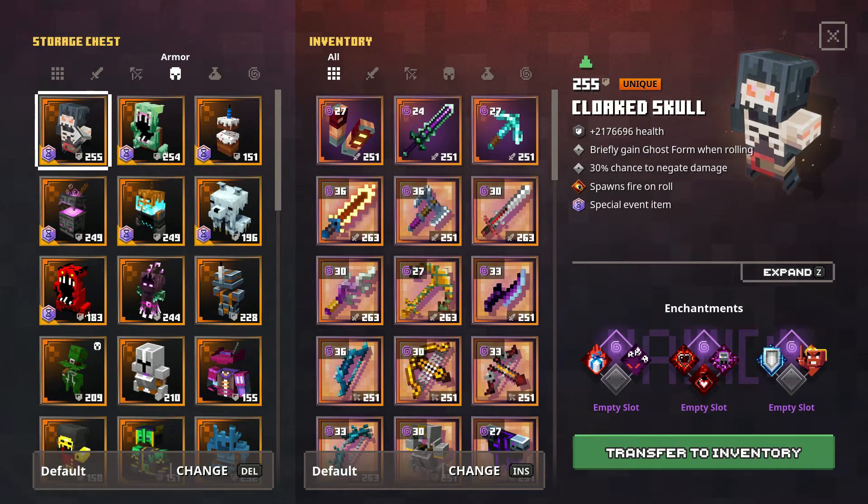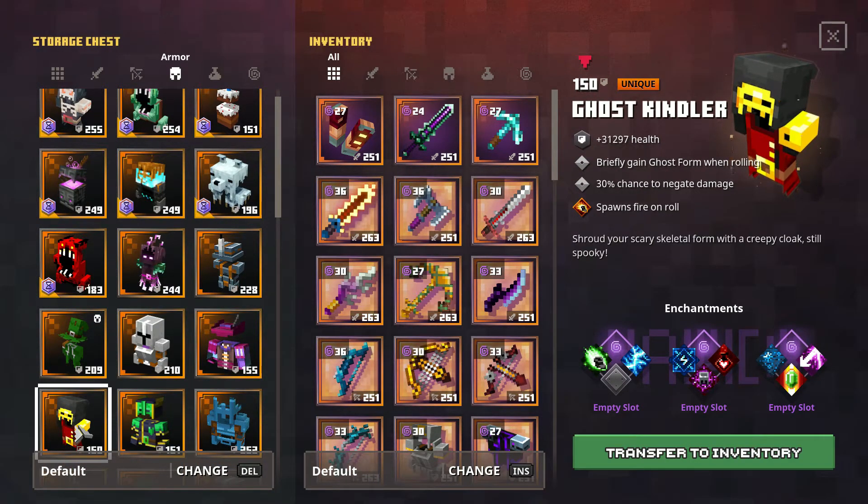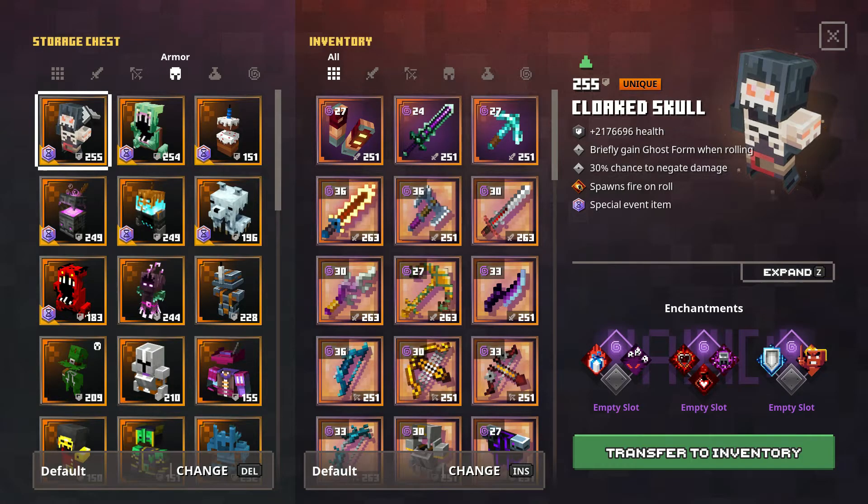The second armor from this event is the Cloaked Skull, which is a reskin of the Ghost Kindler Armor. I don't see this item being very good or useful at all — really just because none of the built-in enchantments strike me as amazing. Briefly gaining Ghost Form when rolling isn't needed in my opinion, and spawning fire rolls will really do nothing to increase your damage. 30% chance to negate damage is actually pretty nice, but without other skills to help with offense, it's hard to justify using this armor.